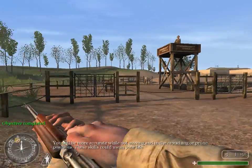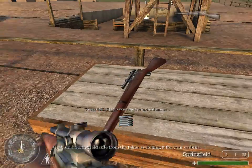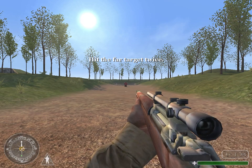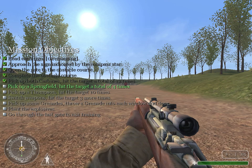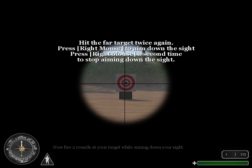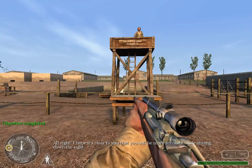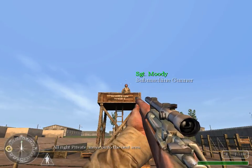Fire six more rounds at your target at different stations and while moving — you will be more accurate while not moving, and in the crouched or prone positions. These skills could mean your life. All right, Private, move on to the next area. Grab a Springfield rifle from the table, switching it for your carbine. Turn to the left, move to the fence, and fire two rounds at your target. Now fire two rounds at your target while aiming down your sight. I hope it's clear to you that you will be more accurate while aiming down the sight.